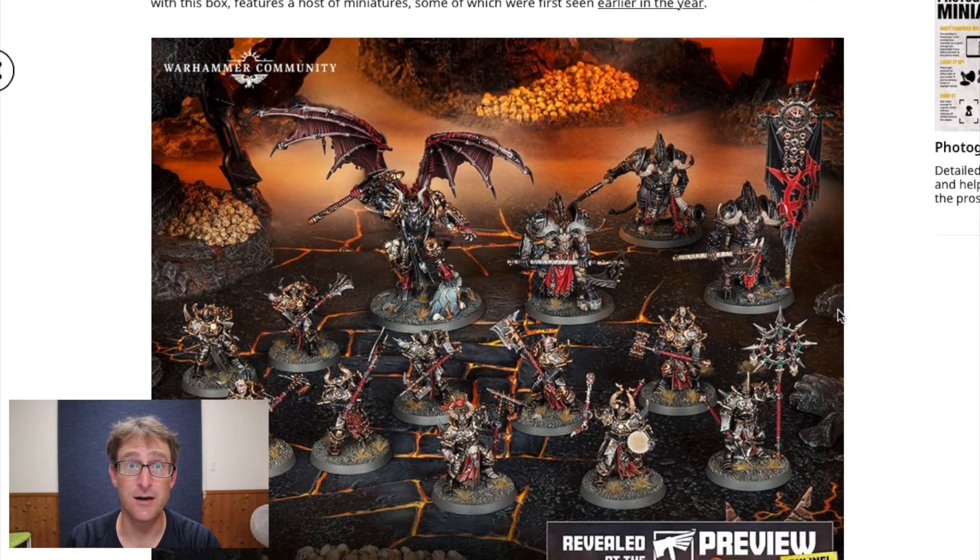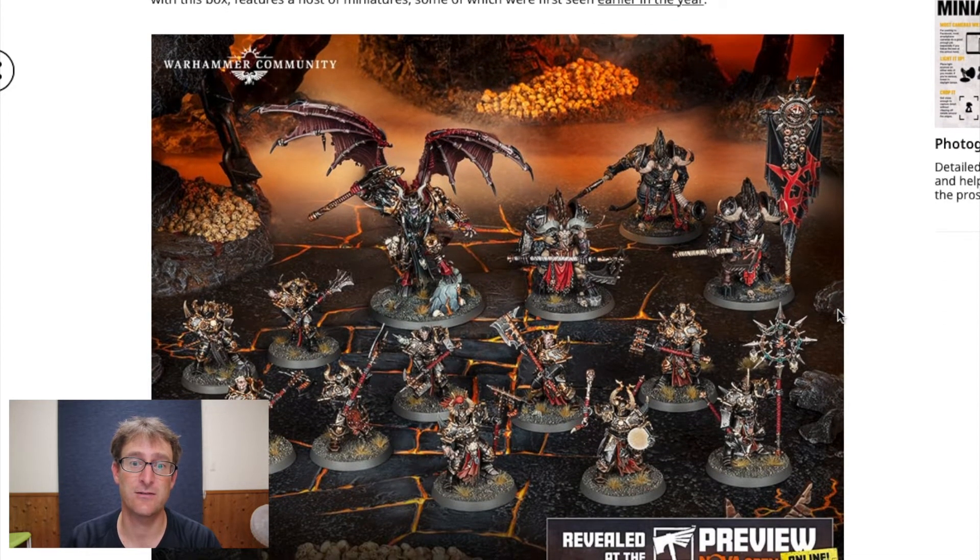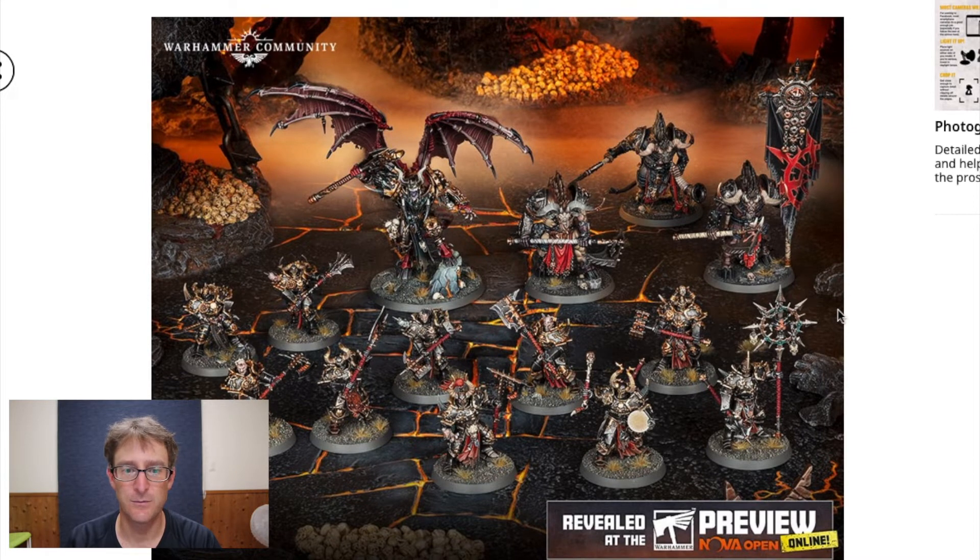This is all the miniatures in the box. We got a bunch — ten warriors on what look like 32 millimeter bases. We get three Ogroid Mirabodons with a standard bearer, hornblower, and a leader, so you've got everything you need right there.